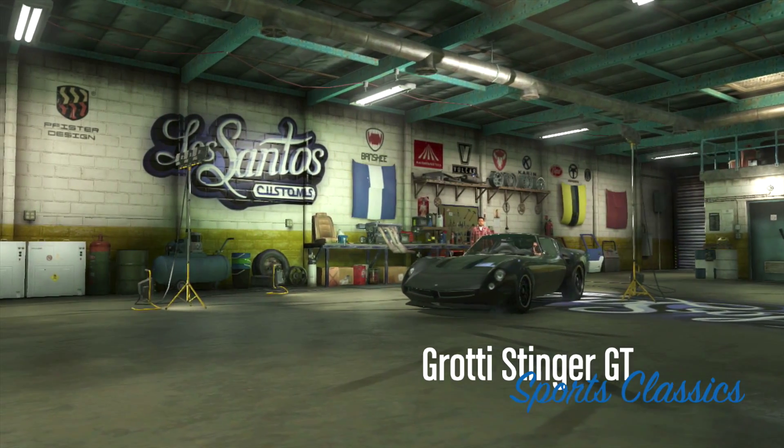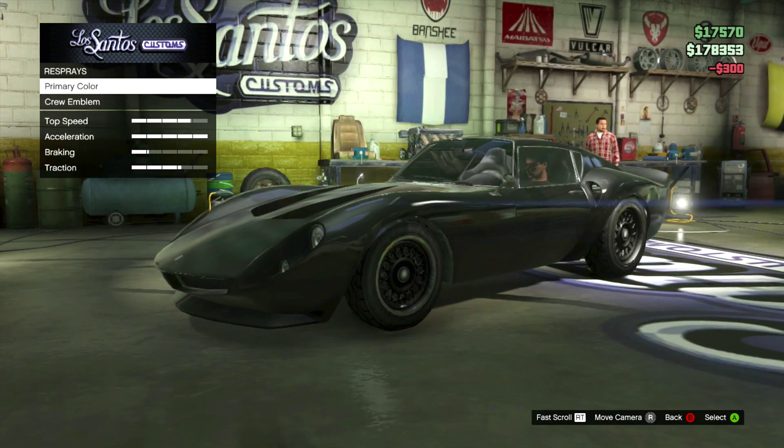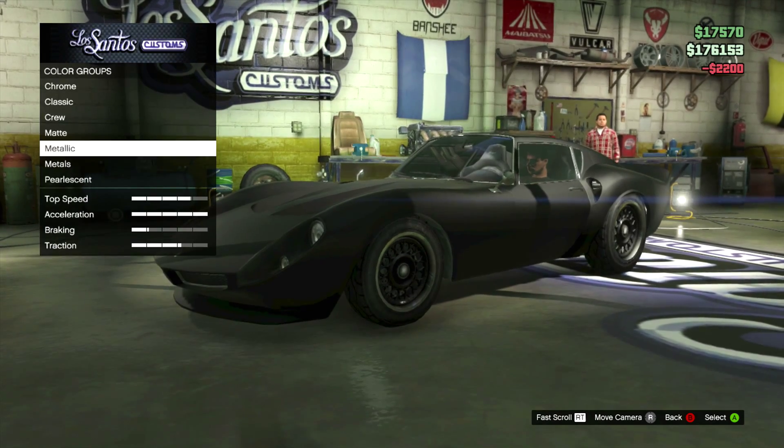The first thing you need to do is get whatever car you want and go to Los Santos Customs. Once you're here, repair your vehicle, do whatever you have to do, and go to respray matte and pick whatever matte color you want.